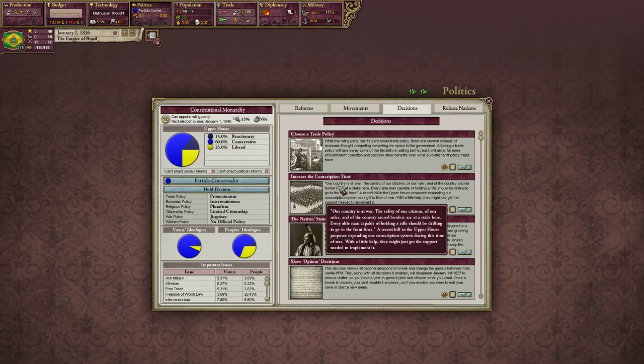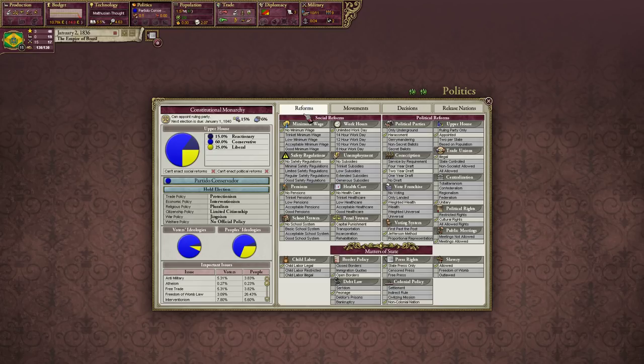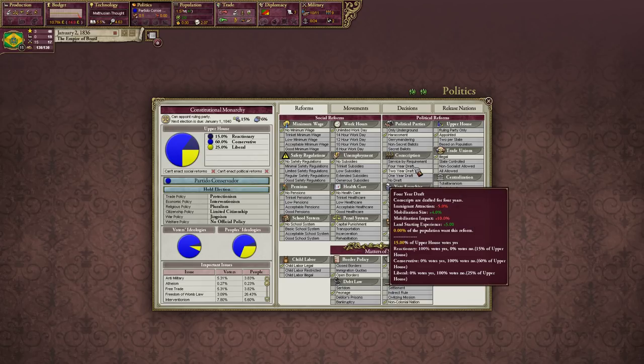We have a couple of decisions we could take. We could increase the conscription time, which will affect our reforms tab. As you remember, in the political tab you have social and political reforms — one of which is conscription. Right now we have a two-year draft, so conscripts are drafted for 24 months. Our mobilization size of the poor strata is increased by 2%, but we have more production impact. We could double that from 2% to 4%. Immigration attraction goes down and mobilization impact goes up, but we get more land starting experience. Think of it like Hearts of Iron 4 conscription laws.